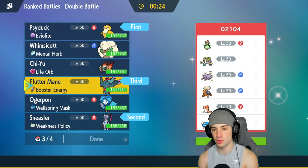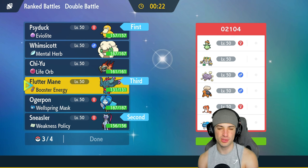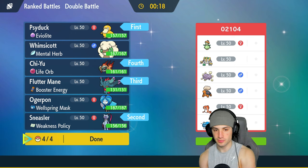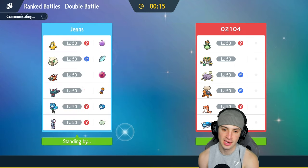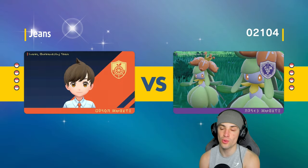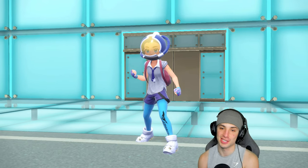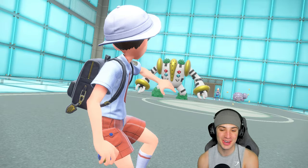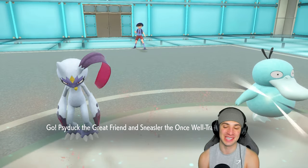Do I pair Fluttermane with Chi-Yu or Ogerpon? I think we'll pair it with Chi-Yu. I still feel we can do some big-time damage to Dondozo. I'm locking it in. By the way, it is actually my birthday — Jeans just turned 25, a whole quarter century — and I decided I want to use Psyduck today. Yo, it's my birthday, we're rocking out with Psyduck.